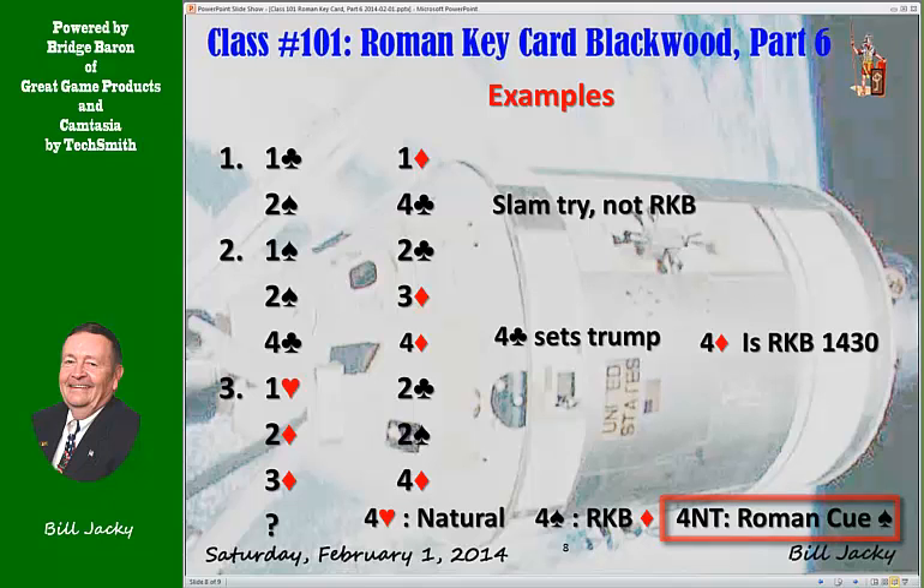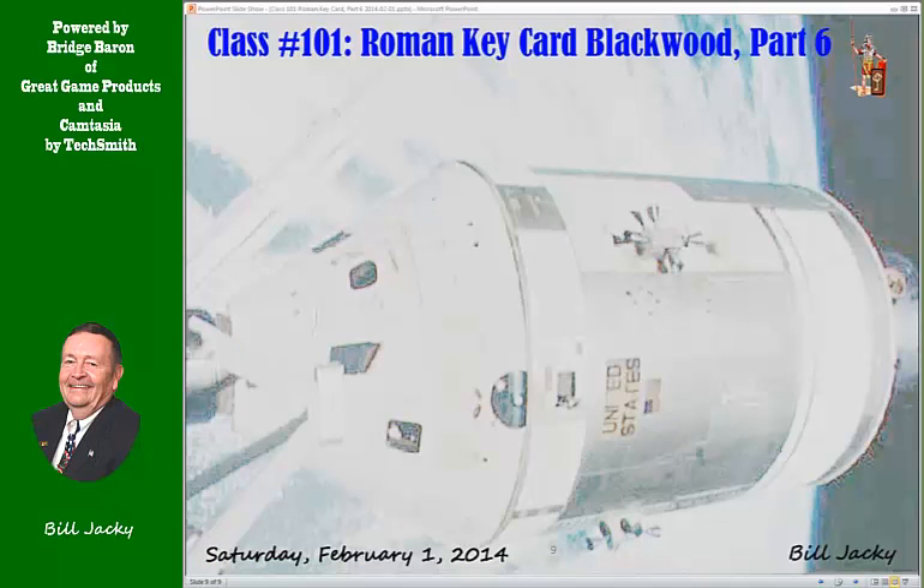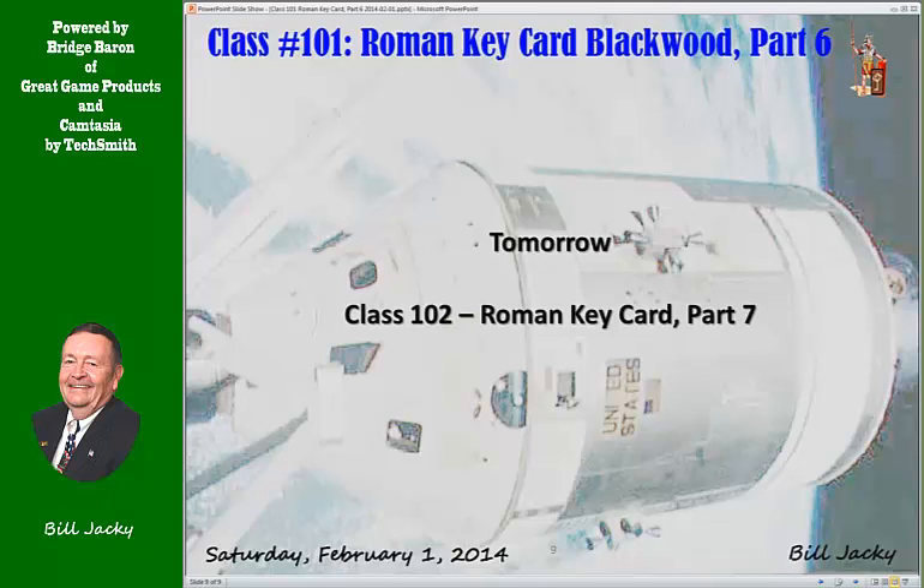There you have it. That covers most of the sequences where Roman Keycard Blackwood is started with a minor suit. Tomorrow we begin the sequences after the Roman Keycard Blackwood ask — the king ask, the queen ask, the special suit ask, etc. See you tomorrow with Class 102, Roman Keycard Part 7.